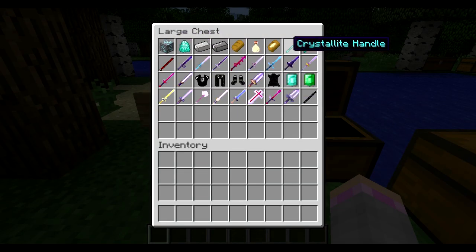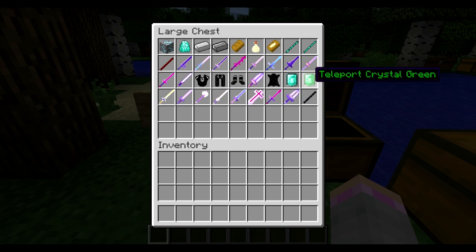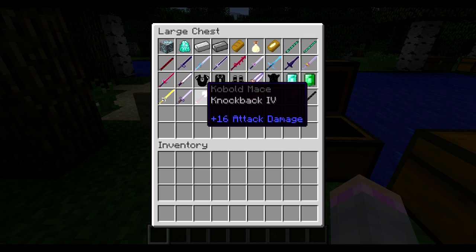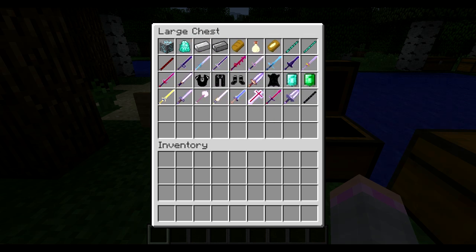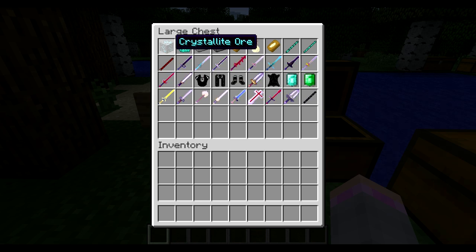We have a couple of items that it adds, and I'll be showing you how to get each item and how to make it. I didn't get to everything, because some of them the recipe list didn't show. So the ones that I got is what I know. First, how to get the Crystallite Ignite — you obviously got to break the ore, which you can find spawned in any cave.